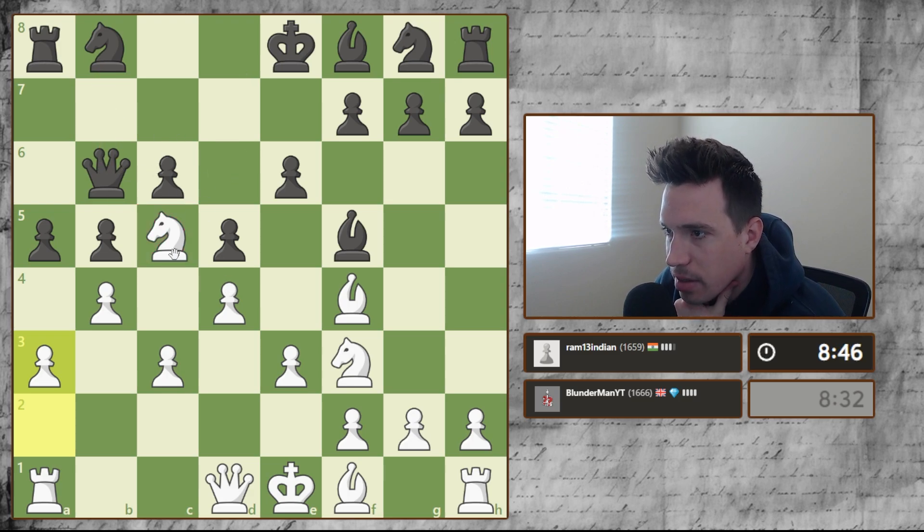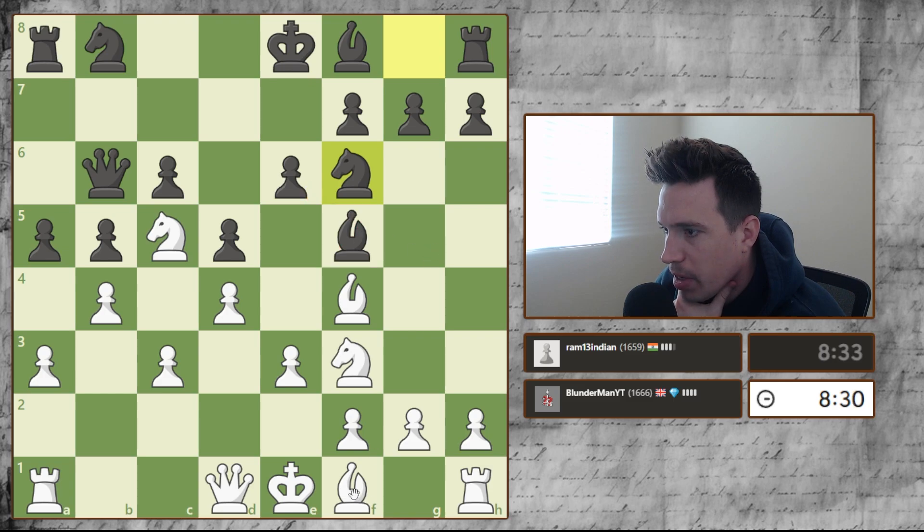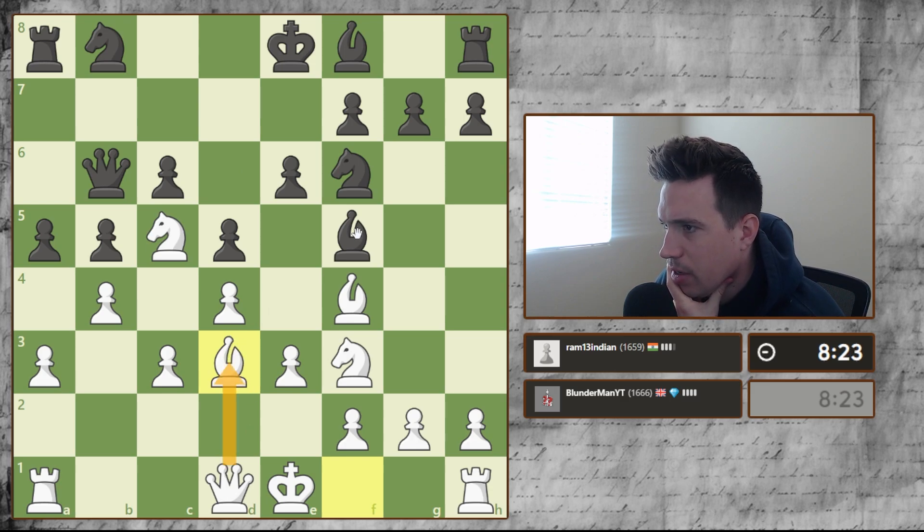This is called an outposted knight — no pawns can attack this knight, so it's a very strong piece right now. If he takes we take; if he pushes we look to develop our other pieces, probably get our bishop here, attack his, and try to open up the middle. Taking with queen makes sense because then if he doesn't take, we capture his bishop — his white bishop is outside of his pawns, so that's pretty nice.